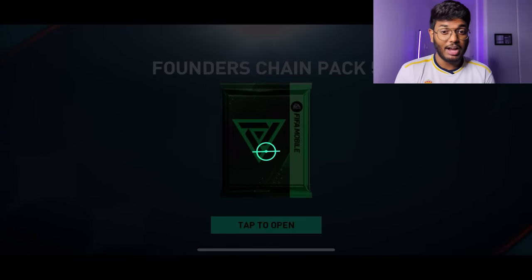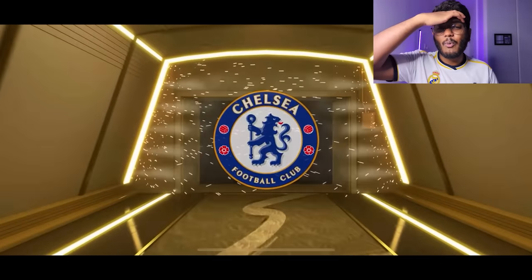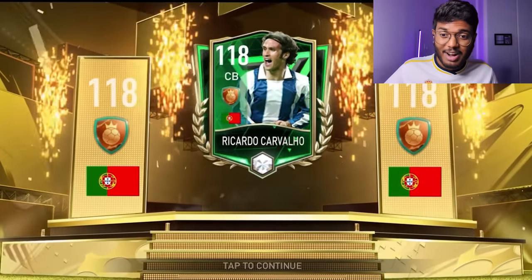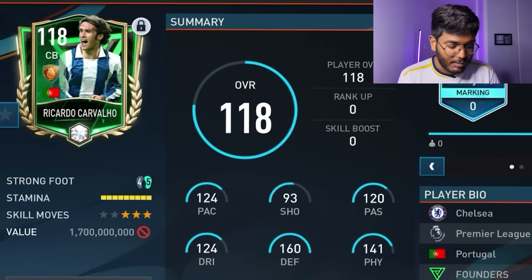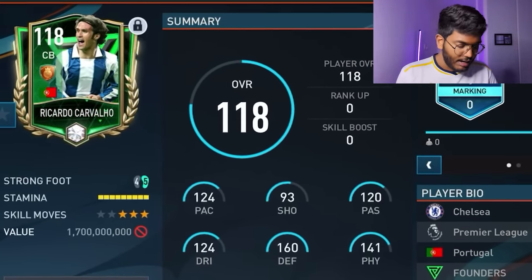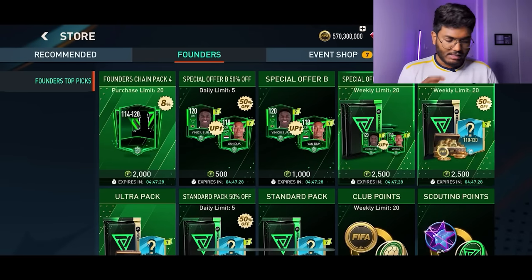Come on EA Sports — England, England, England — no, Portugal striker — no way! We got ourselves a Ricardo Carvalho, guys! That's a wonderful pull — 118 rated. Look at this card: 160 defense, 141 physicality, 124 pace, 120 passing, 124 dribbling. He's probably the best center back in this game. That's a very good pull — we are done opening those packs, but we're not done yet.